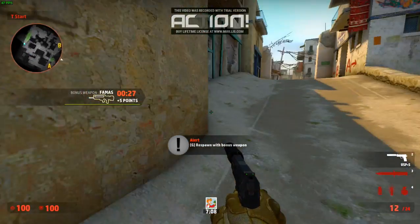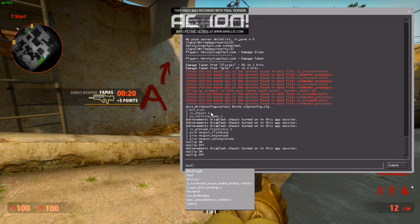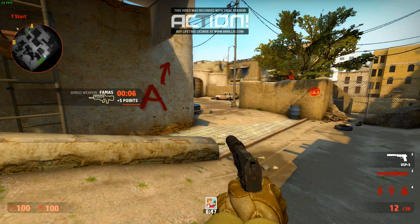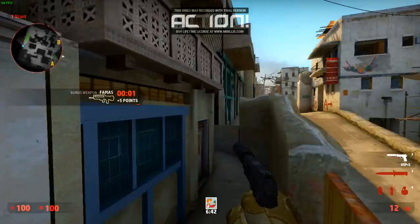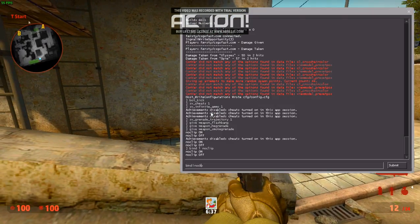Another thing you want to do is bind any key to noclip. For example, I bind my H key for noclip. So type: bind L noclip. When you press L you'll go into noclip mode, and when you press L again noclip mode turns off. There we go.